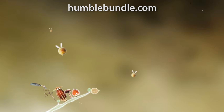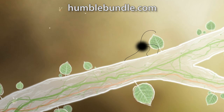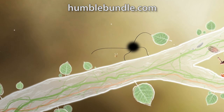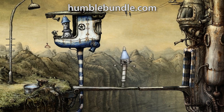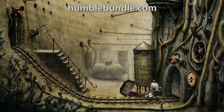Botanicula: manage this seedy group of characters as they go out on a limb to save their natural habitat. Why don't you make like a tree and leave? Machinarium: give this tin man a game plan to save the city from mechanical mischief. How could a man made of metal have such a heart of gold? Oh wait, gold is a metal.